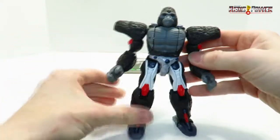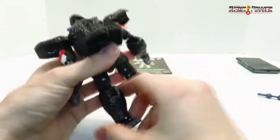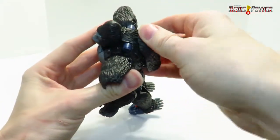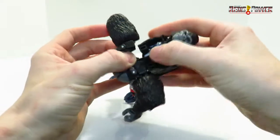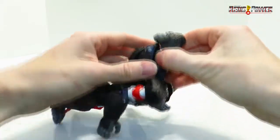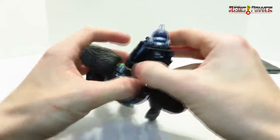Actually that looks pretty cool — kind of looks like Optimus Prime. Anyway, let's get back to this. We're going to flip this around and tab it in up here, then open up this entire section and pull it back. Now we can rotate Optimus Primal's monkey head to the back and pull it out via the TMNT mutation figure style rotation.